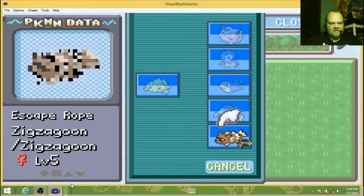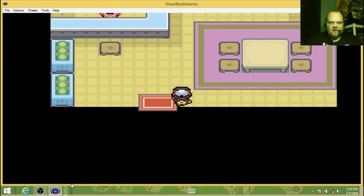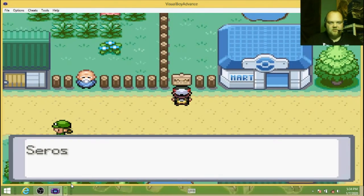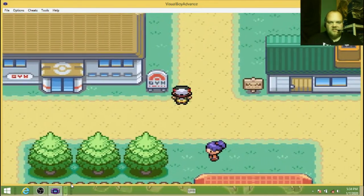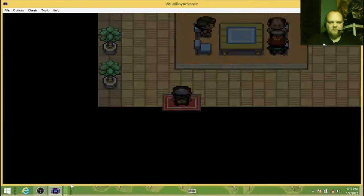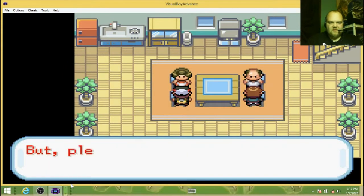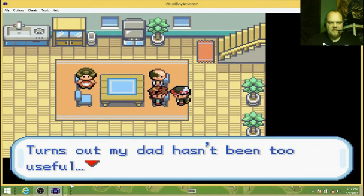Organize items — I will take that Escape Rope from you though. So we're now in Arken Town. You're on an adventure with my son? That sounds exciting, please look after him. Turns out my dad hasn't been too useful. Keep searching.